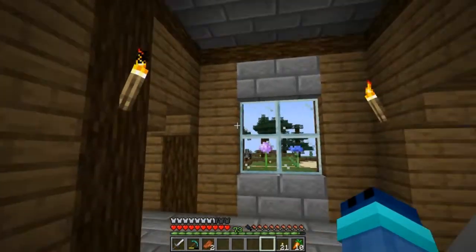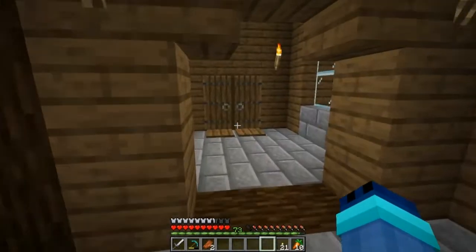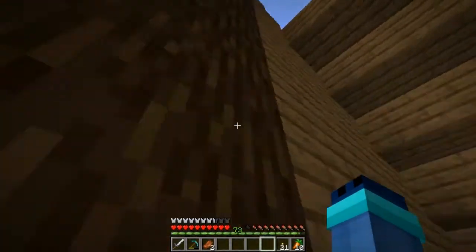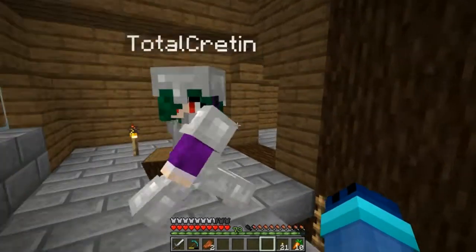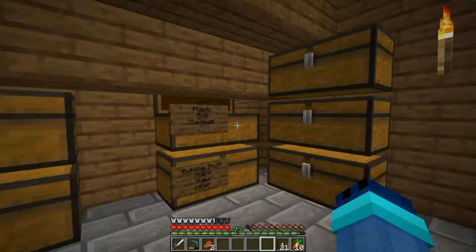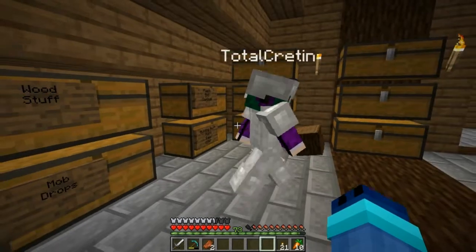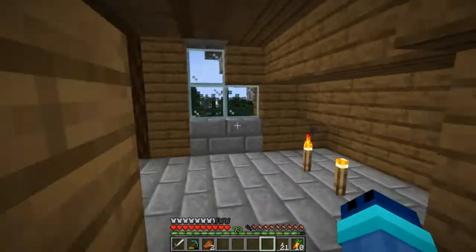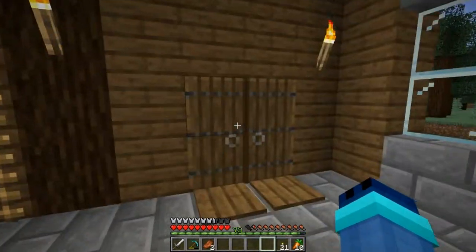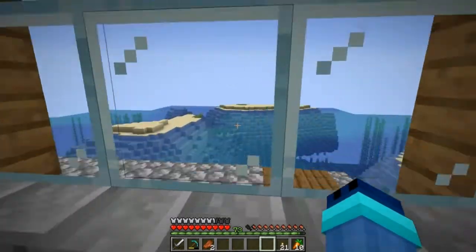Let me take you upstairs. We have a hallway here which we need to decorate, and the stairs are here - a nice grand staircase. Come up here first. I put chests up here - this is like our chest room area. I think I'm going to change them for barrels. Wood stuff, mob drops, building stuff - I like my organization, I'm very organized in Minecraft.